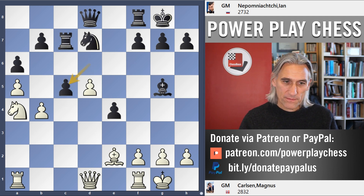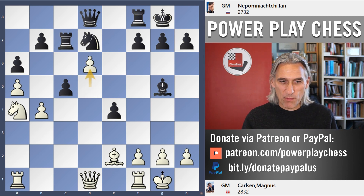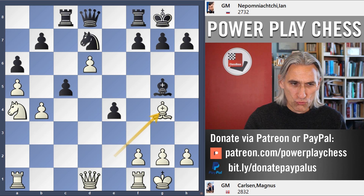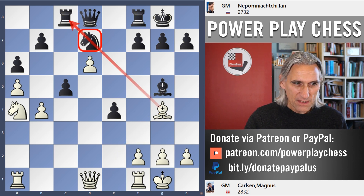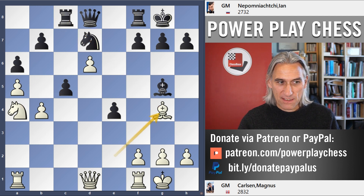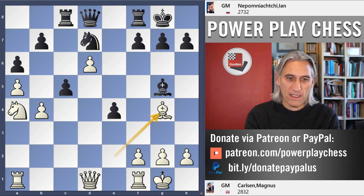Nepo takes on c5. D6 — Carlsen drives on, prepared to give up material. It's a really complicated position now. Rook c8. He probably should play rook c6 here. Instead he played rook c8, and I suspect in a blitz game he'd underestimated this move. Bishop g4 — that is a tough one to meet. Suddenly, black is pinned very nastily, and white wants to play maybe knight b6 or just take on c5. That is looking very nasty indeed.